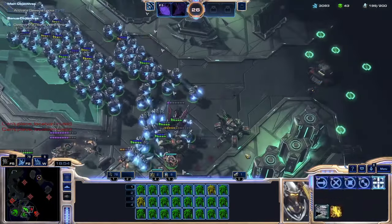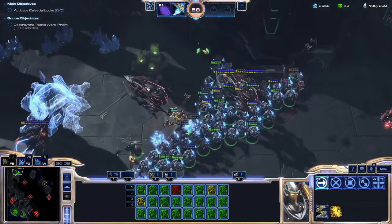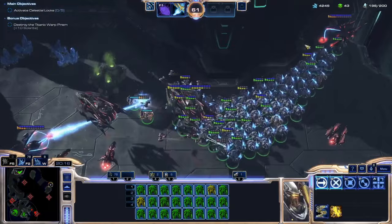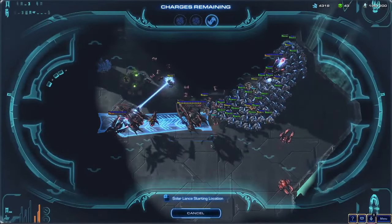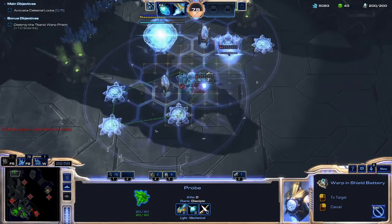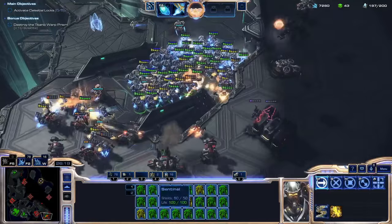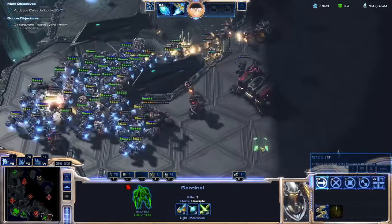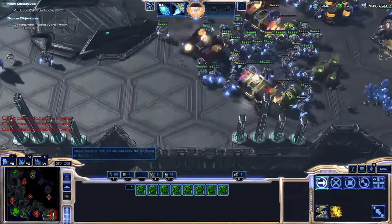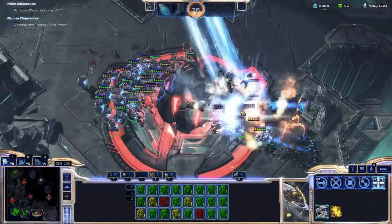After coming fairly close to losing my expansion, I decide to take out the Terran as well. But first, some housekeeping — the Tal'Darim aren't using their base anymore and I want it. My main base is starting to run dry and the probes need something to do. Once the former Tal'Darim base is secure, I feel significantly more comfortable fighting the Terran. The Terran base is incredible — Banshees and Battlecruisers deal significantly more damage than their Protoss counterparts. It takes a maxed-out army and multiple 16-Zealot warpins to break the base. With both bases gone, there are no more reinforcements or attacks, and I can take my time clearing each of the locks.